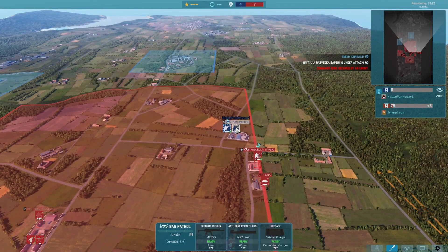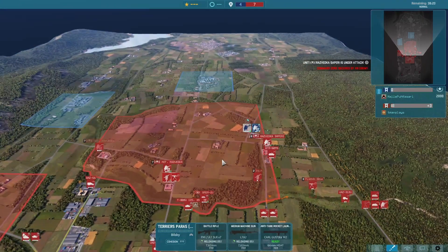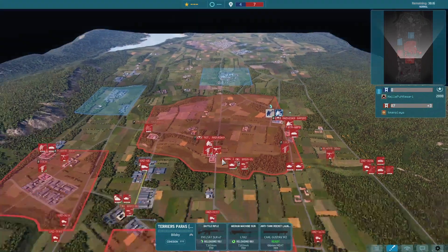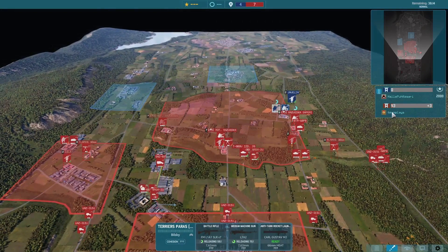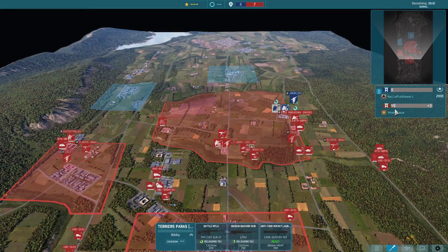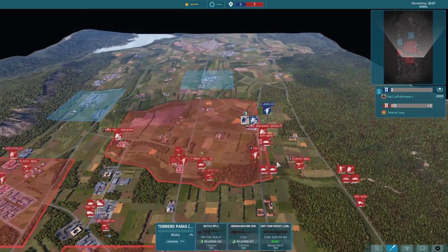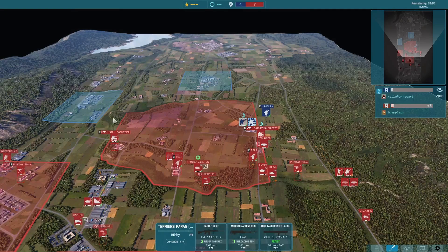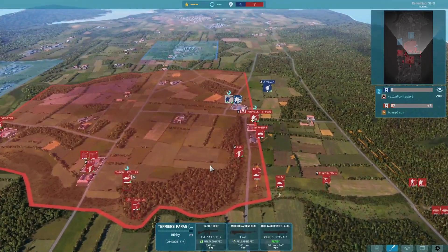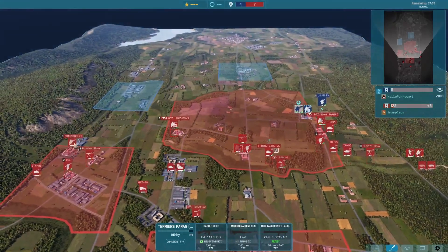Right from the start we're seeing some SAS Patrol and some of the four-deployable Terrier Paras. But since we started with the two CVs, all we need is a 100-point lead to get a win here — and we're already sitting at over 100 points. So at this point I could just go full defensive and get the win, as long as I protect all my zones.